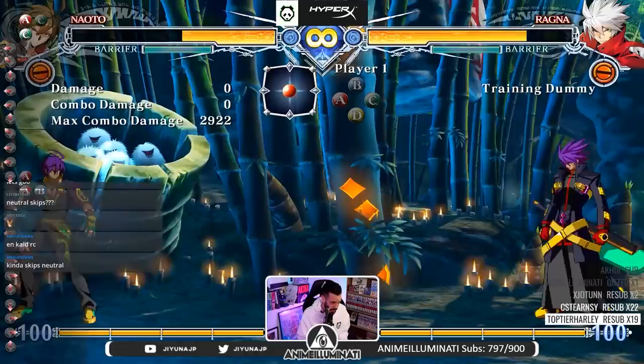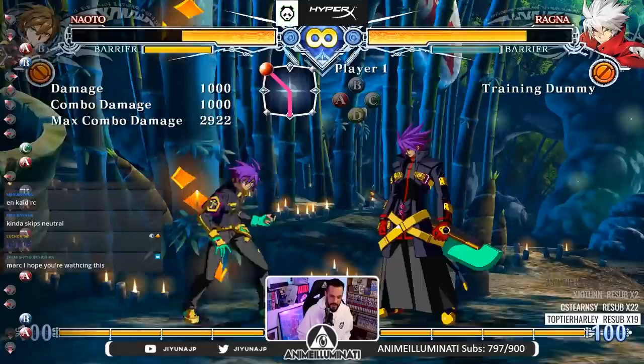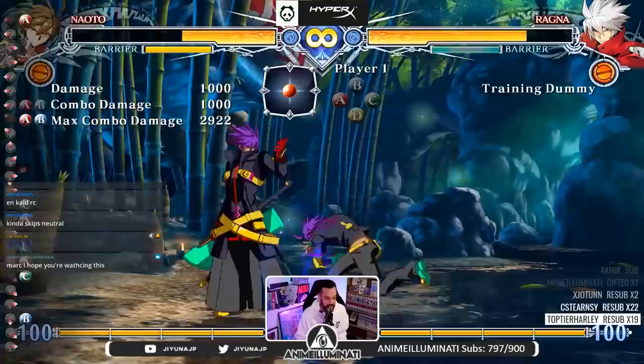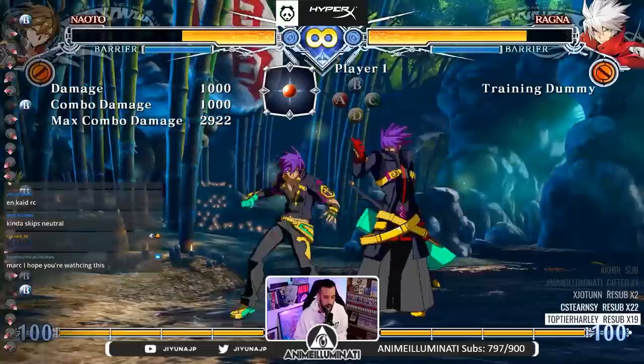Universal advice — not just for Naoto, but learn how to break. This is very very necessary for anybody in Blazblue. Learn how to run, use FD barrier to break, and it'll help you get in. Once you get in, you just kind of do whatever you want. I'm being serious — his close-range buttons are really good.